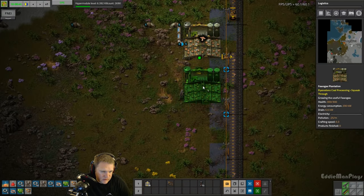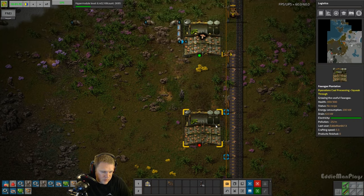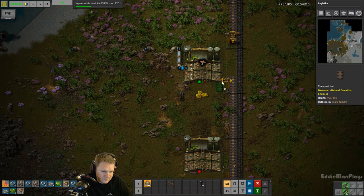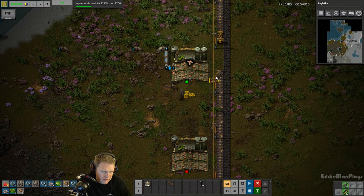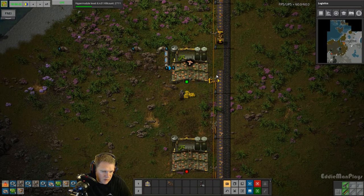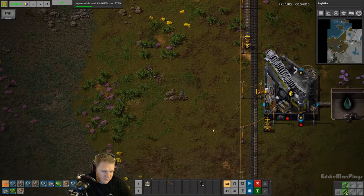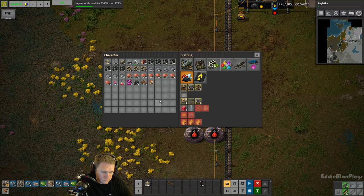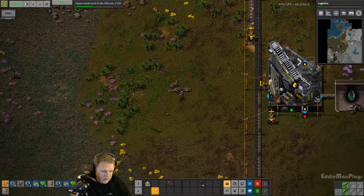I want to go ahead and double up on this - just place that there for now. We're waiting for the inserters. I want to double up on the inserter count here, which is not going to work because the power pole is there. So we'll just have to put it on the power pole side. Alright, we got that starting on logistics. Excellent, now we have the turrets.